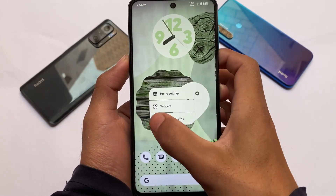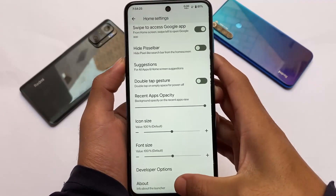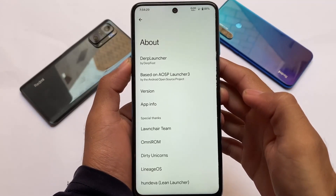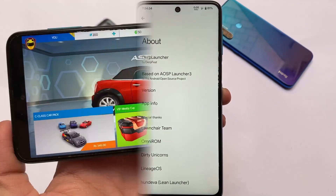You can try it out if you want. If you move into home settings, you have all these features available for you. Developer options were not working for me as you just saw. This is the Dub Launcher, which is based on the SP Launcher, which is based on the Quick Step Launcher, with some extra features added.